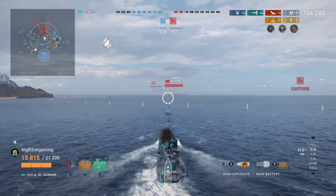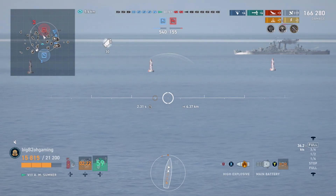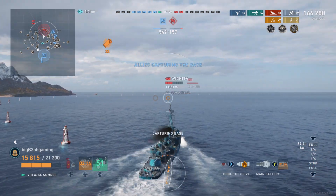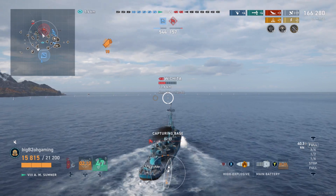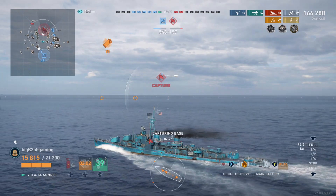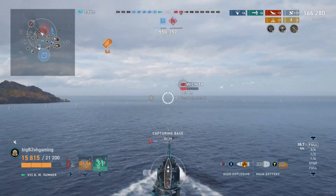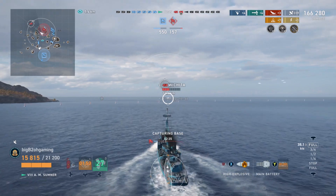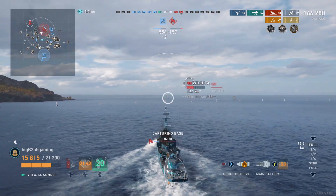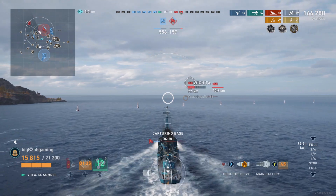We do have quite a bit of time left on the clock and there are only two enemy cruisers while we still have six ships including a carrier. I would usually cap a base if this was closer, but since we're just steamrolling them I'm just going to chase them and try to kill them off — I'm pretty sure our team would be more than capable of killing off a low-health Wichita and a full-health Hipper. I'm also doing this for the sake of content: I have three kills and there is potential for a Kraken. It would have been nice if our team just left the Izumo to burn and die to make it a little easier to get the Kraken.